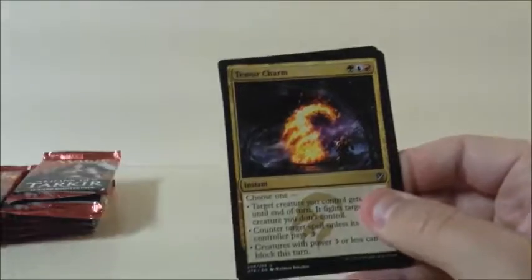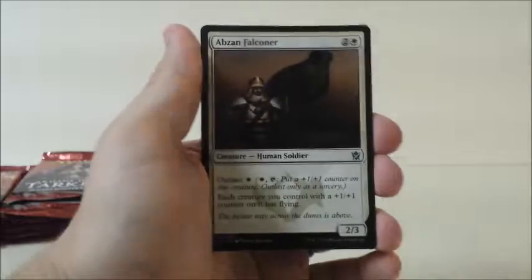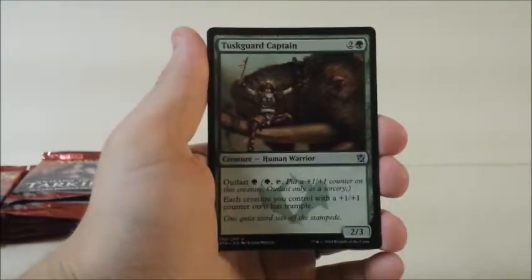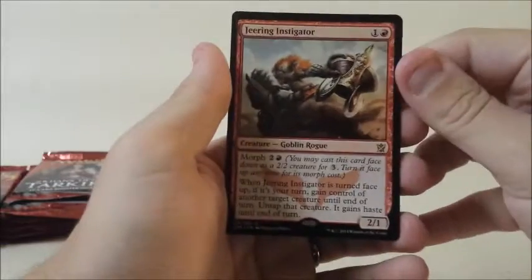Temur Charm, Abzan Falconer, Tuskguard Captain, and Jeering Instigator.